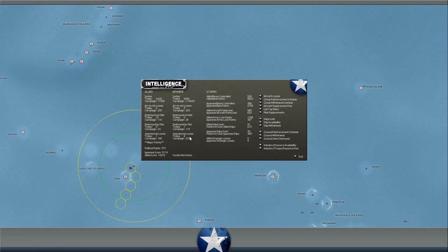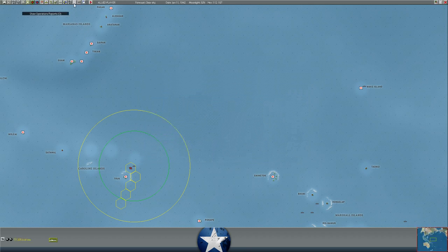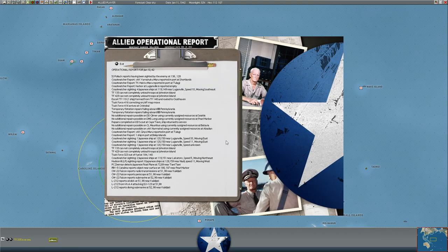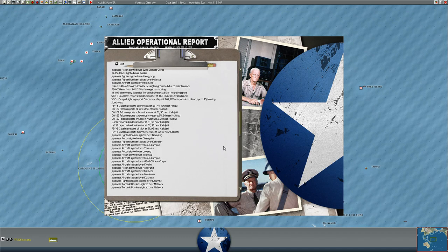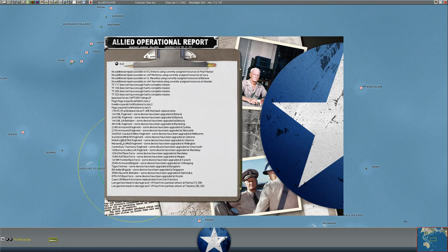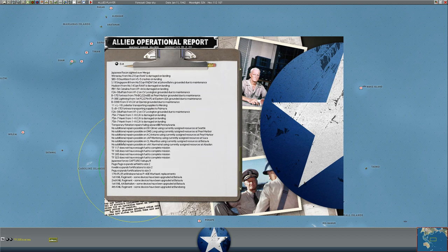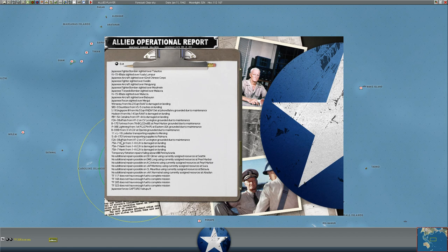There wasn't a lot going on in the air. The Japanese lost six operational planes, we lost one. But apparently we lost 15 aircraft on the field. Where the hell were those 15 P-40Bs lost? It had to be at a base somewhere that we lost. I'm really confused - where could we have potentially lost any bases last turn?